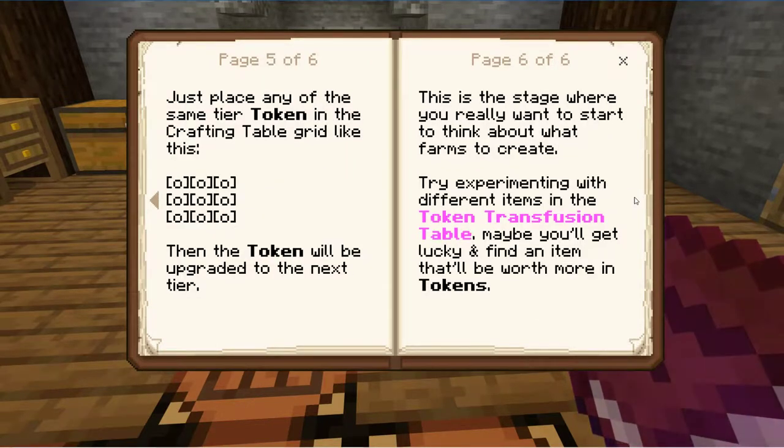This is the stage where you really want to start thinking about what farms to create. Try experimenting with different items in the token transfusion table — maybe you'll get lucky and find an item that will be worth more in tokens.